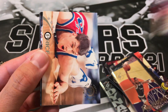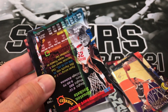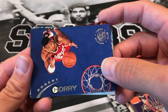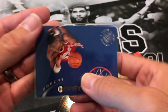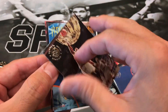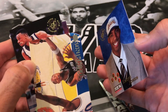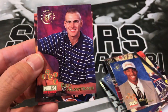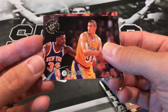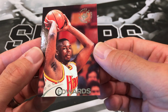We got a Gerald Wilkins, Brent Price, Mark Macon, a Robert Horry — who I think played on every team and has seven championships, here when he's on the Rockets — another Karl Malone, Terry Cummings, Eddie Jones — that's nice — Todd Day, Eric Montross, Sam Bowie, James Worthy, and Doug Edwards.